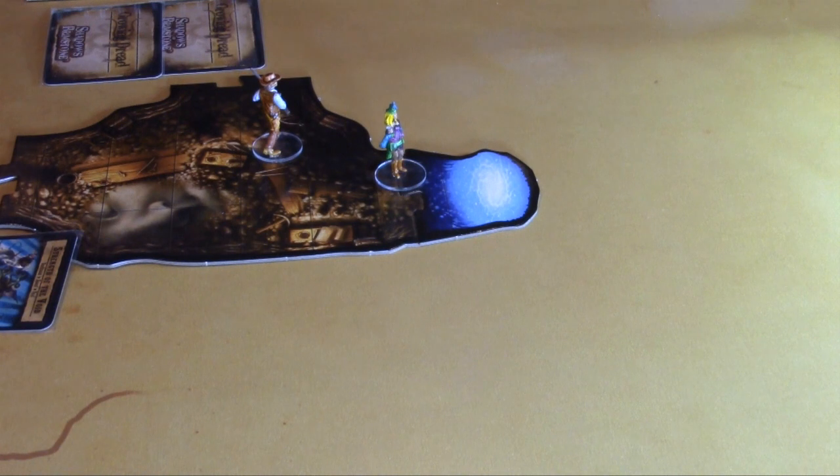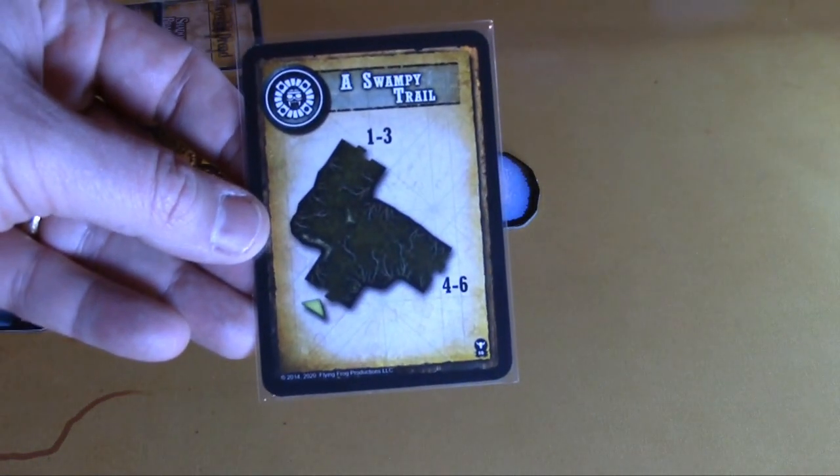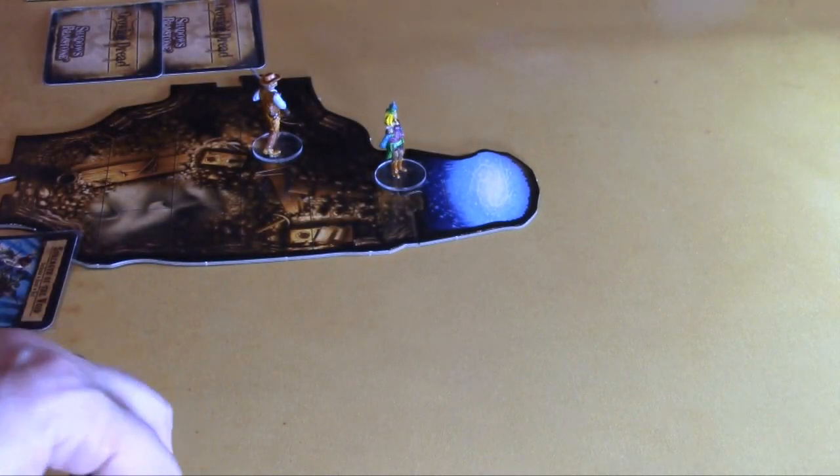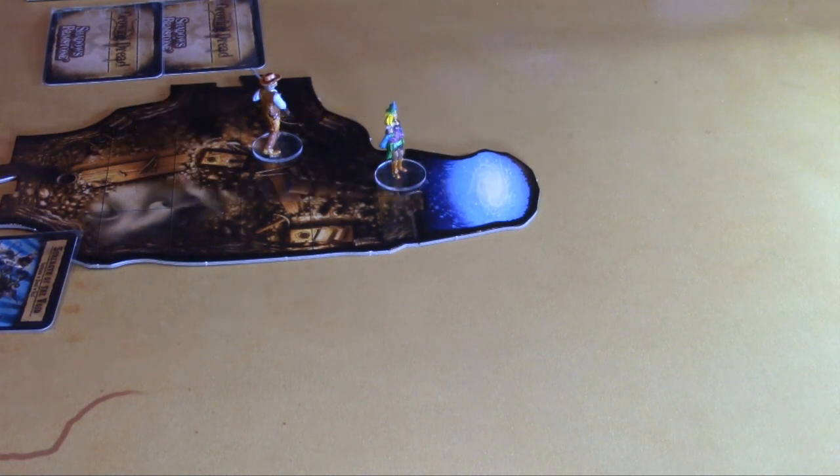The swamp slug cards have been added to the encounter deck since they're a fitting swampy monster. The swampy trail tile goes out with an encounter token placed on it. With only five shots left on the darkness track, this is a good stopping point — we'll return to finish the adventure next time.